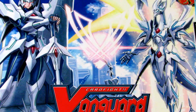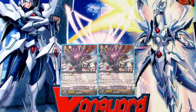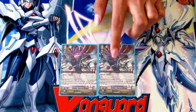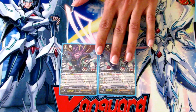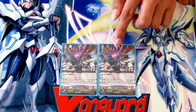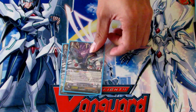The other support grade 3 is Sacred Wingull — when he legions you get to search your deck for a grade 2 or greater Seeker and call it to rearguard. Both Alfred and Wingull are ideally going to be ridden first so that you can build up some soul for Thing Saver and help you build a little bit of advantage at the same time.